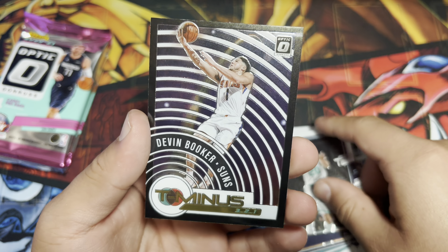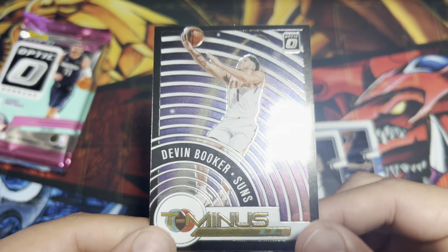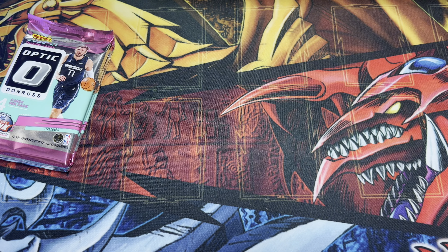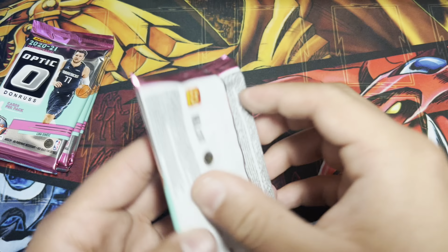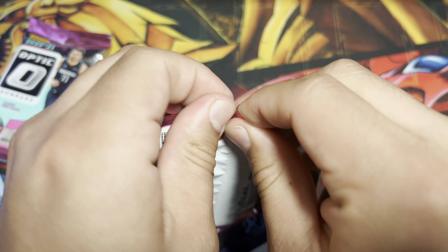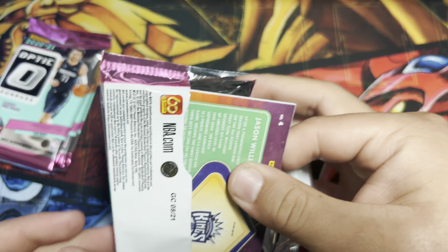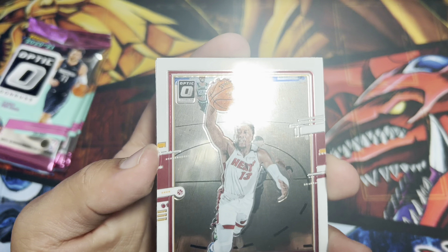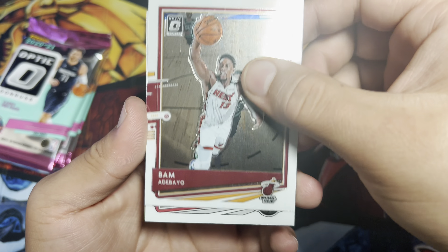Pack two: Otto Porter Jr. — he's with the Warriors now — Elfrid Payton, a rookie card of Robert Woodward II, and John Wall. Free John Wall! Pack number three — I keep forgetting there's only four cards in each pack.